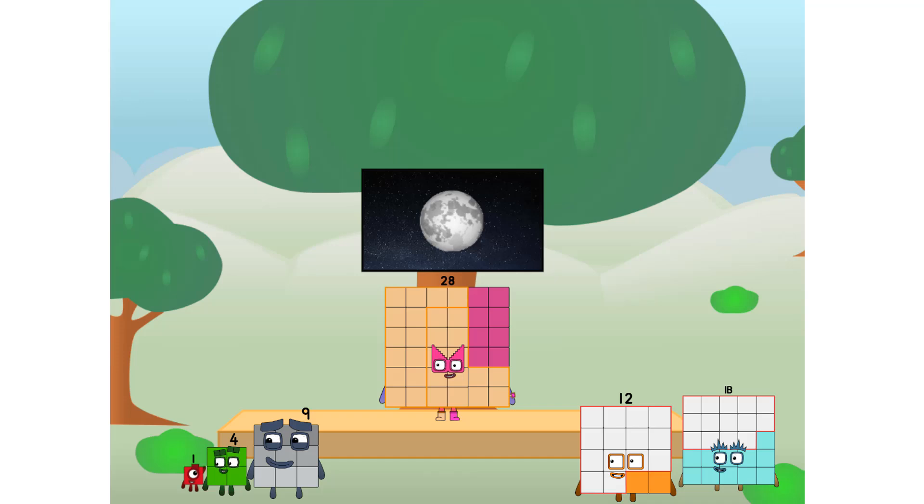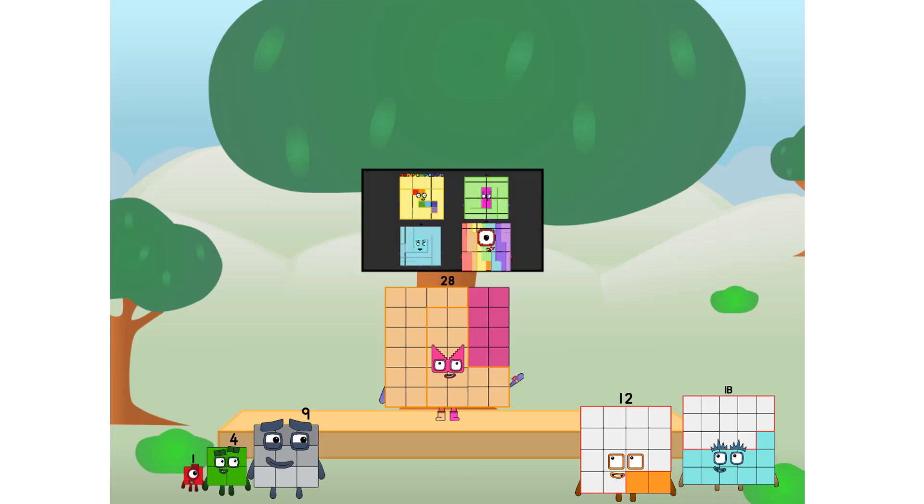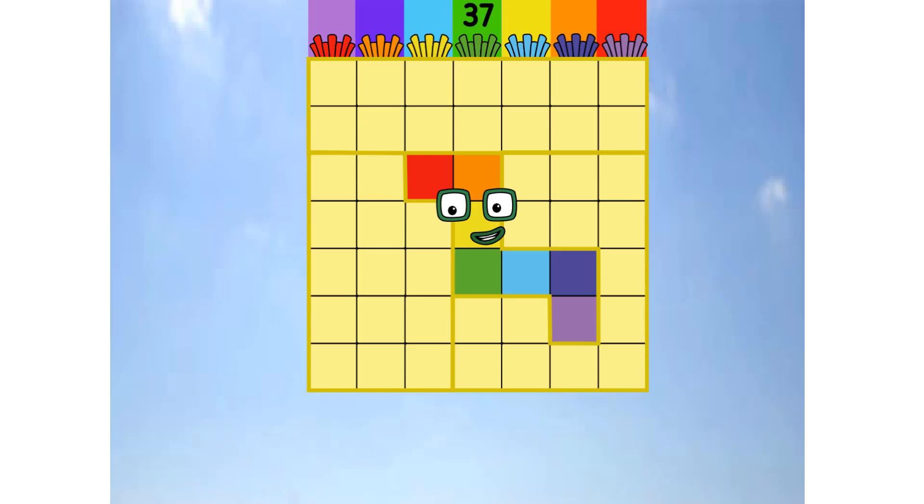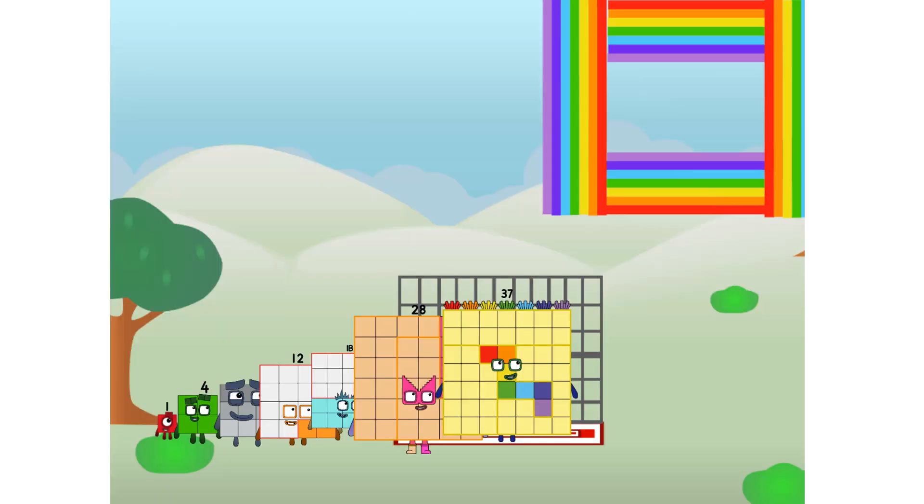I'll be test pilot. But how will we get all the way up there? We call in some big square friends. Three firm seven, commencing rainbow test flight. All systems checking out, seven by seven. Wish me luck! Didn't get that high, but I did just invent the square rainbow. Guess you've got to give it a go to get lucky.